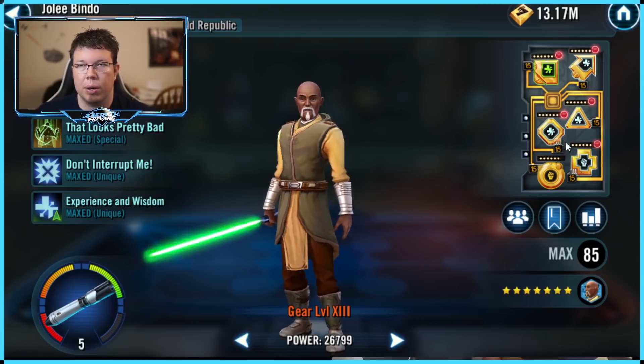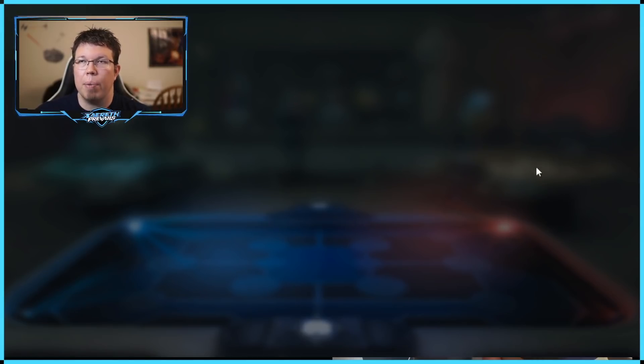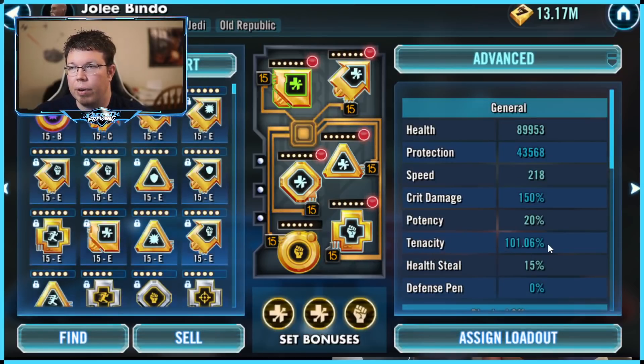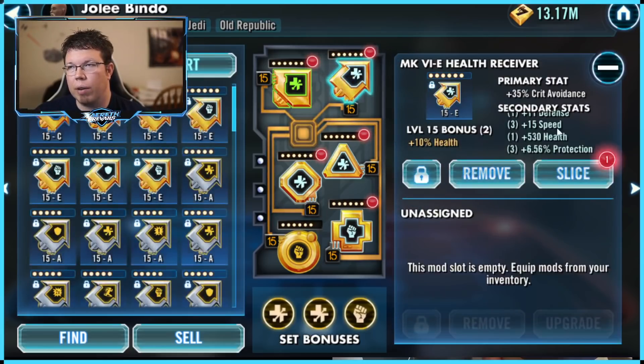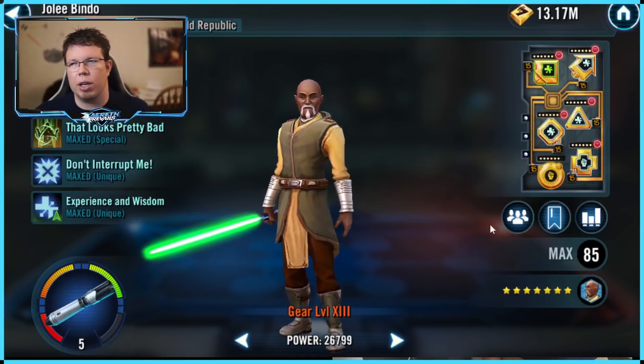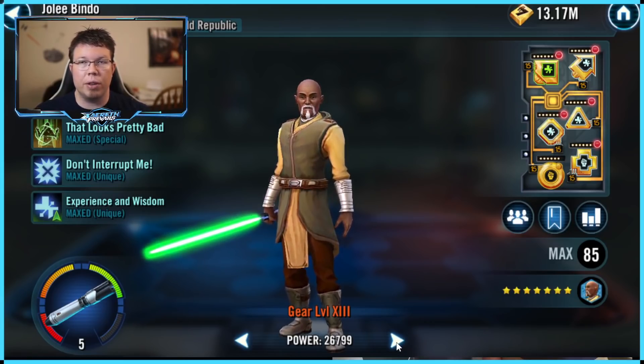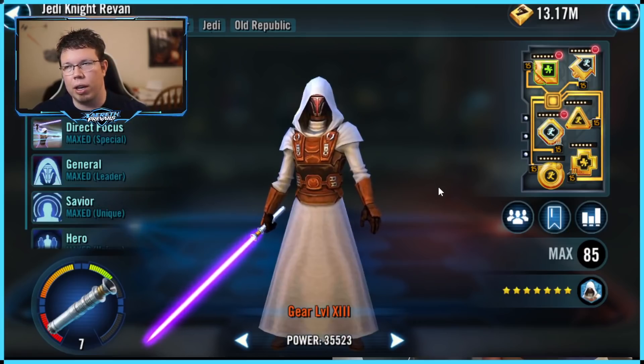You can read the unique — I've talked about this a lot of times. He gains crit avoid based off of how much tenacity he has. I have 100% extra tenacity, he gains another 100% from his kit, and then I also have a crit avoid arrow, which means that he is not going to be crit by anyone unless they have an enormous amount of crit chance. That is very important because you're going to be facing General Skywalkers who can increase cooldowns at base every time he does a crit. And Jolie needs to be able to revive when he needs to revive.